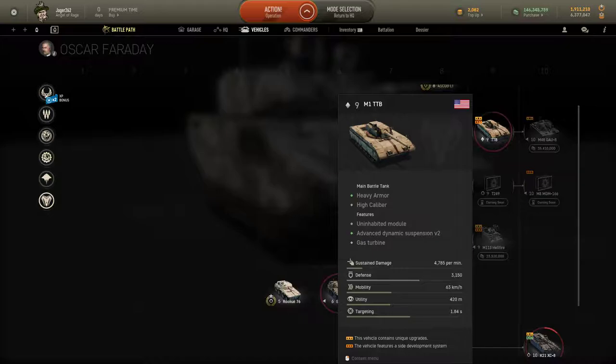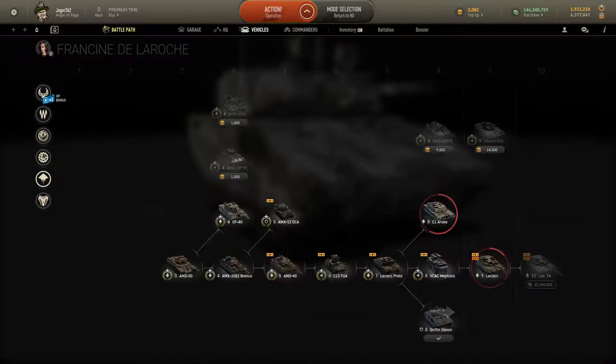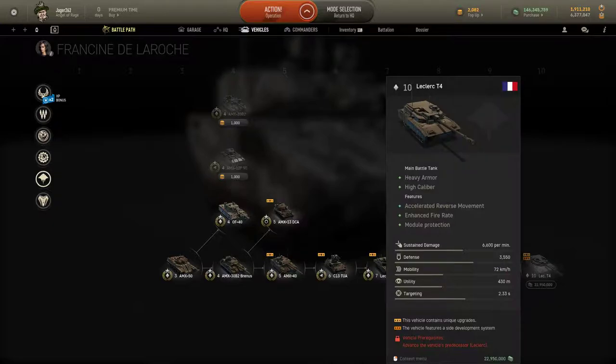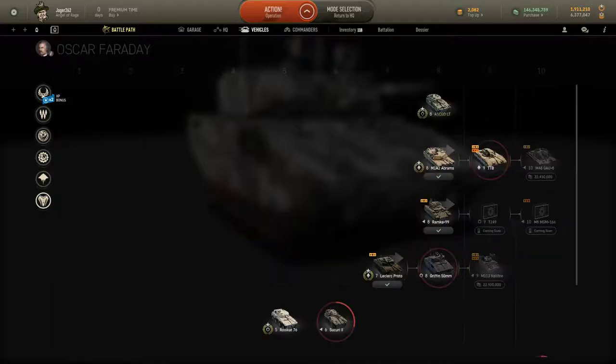The only difference is that because of that, it costs 15 million credits to purchase a normal tier 9 vehicle, but the TTB actually cost me 23 million credits — as much as a tier 10. Tech trees that use normal progression instead of tokens cost a lot more. You can see that right here comparing the tier 9 and tier 10 prices.